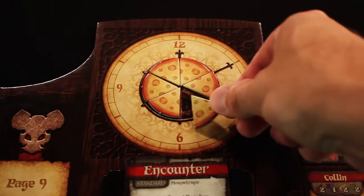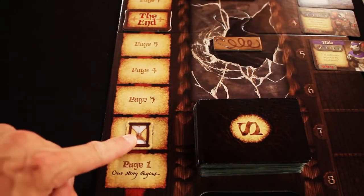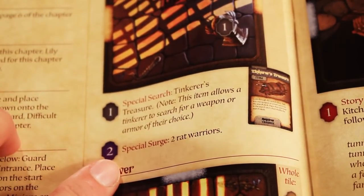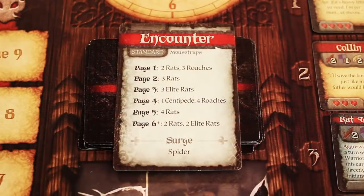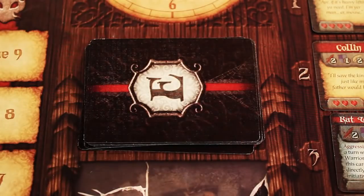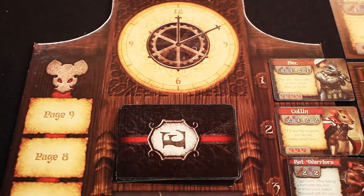Whenever the cheese wheel fills up with six or more tokens, a surge is triggered. When this occurs, move the hourglass one step closer to the end token. Then, if the chapter in the storybook has a special surge rule, follow the instructions for it. Otherwise, follow the surge instructions on the face-up encounter card, and then discard that card. If there are no special instructions in the storybook or no face-up encounter card, then no new minions are placed. Finally, always remove all the cheese tokens from the cheese wheel.